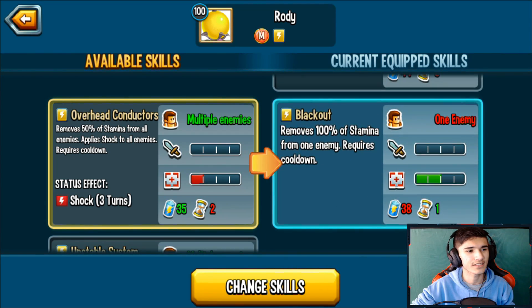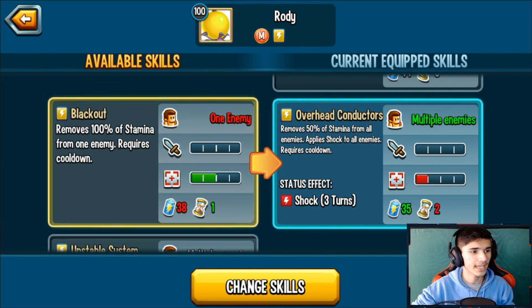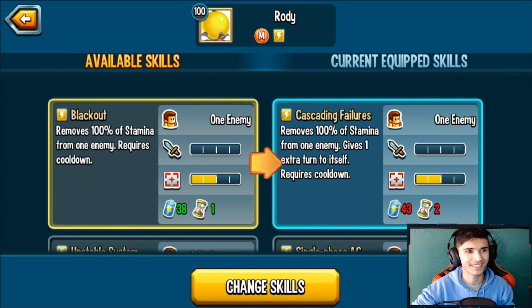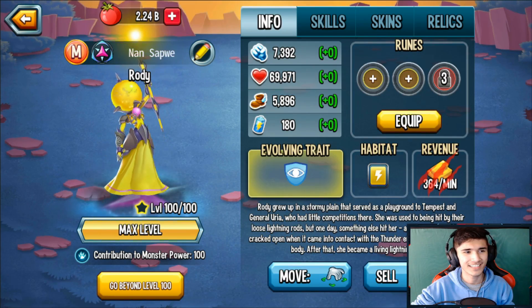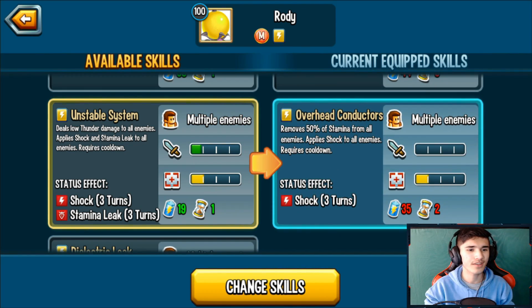You could use the second 100% stamina removal if you run a monster that reactivates all cooldowns next turn — like Lindworm for example. Overhead Conductors removes 50% of stamina from all enemies and applies shock to all enemies — it's an AOE shock. This monster is quite good against Steam Wrath because of the AOE shock, plus the stamina leak applied at battle start, plus the stamina removal skills. Unstable System deals low damage to all enemies and applies shock and stamina leak to all enemies — it's an AOE stamina leak with shock, not bad.